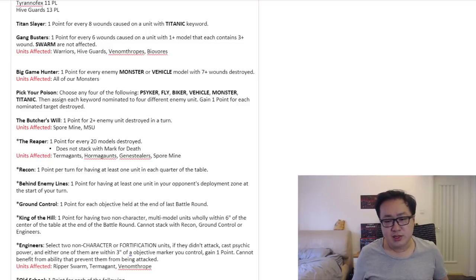Recon does have an asterisk, so you can actually score it concurrently with maybe Behind Enemy Lines or Ground Control. It depends on how you deploy — for example, with a Dawn of War type of deployment, both you and your opponent already hold two parts of the quarter each, so you just have to send two units into your opponent's quarters. And it doesn't even have to be at the very edge of the table — it just has to be within that quarter, which is essentially the midfield area drifting toward either side.